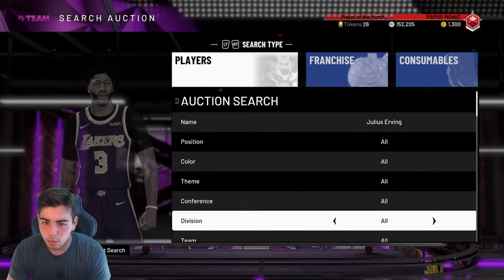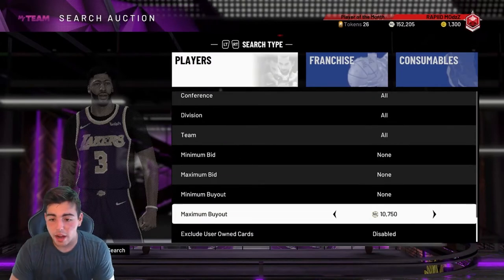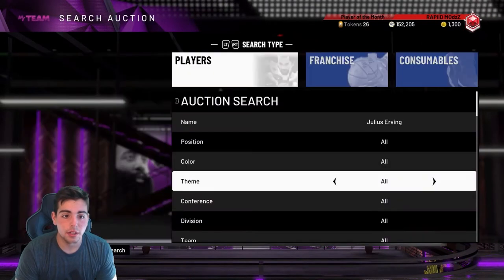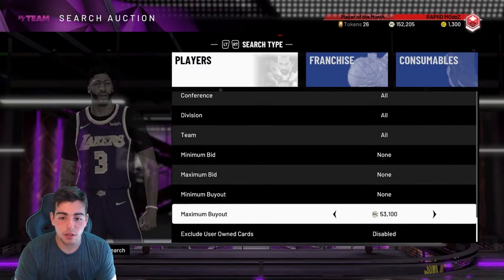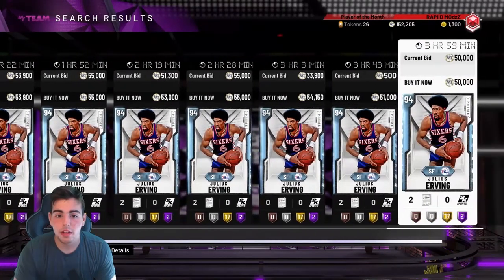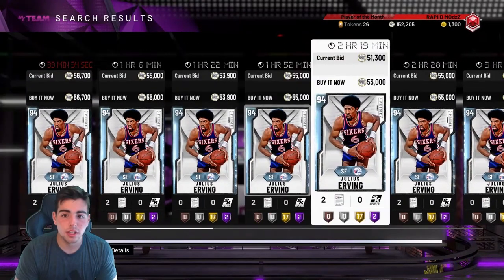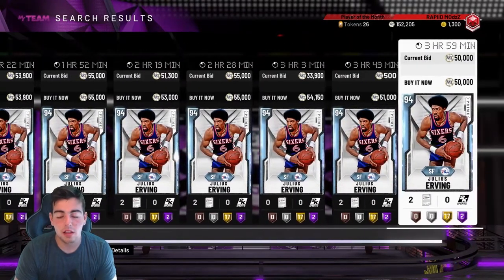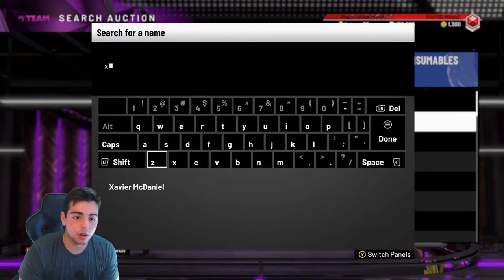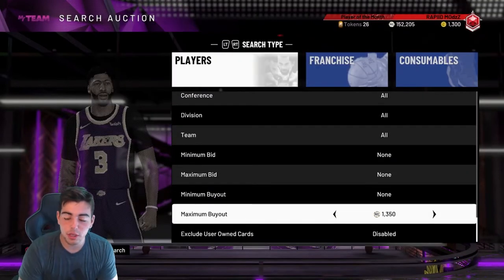Another one is Julius Erving. There's no other way to get these packs — they're out of the game for a while, unless they drop some spin. We got him at 50K. He's another good pickup. You want to try to get him for around 46K. As you can see, there is not a lot of auctions, not a lot of cards of him. Pretty much all the cards in this set are worth a pickup — it's Pickups of the Week for sure.